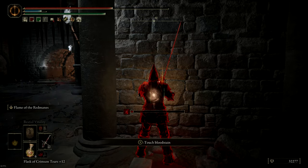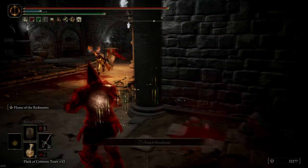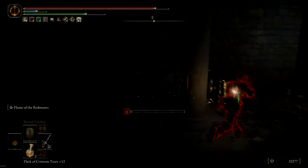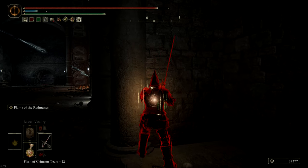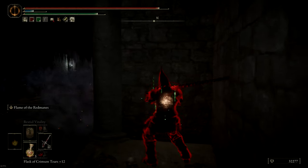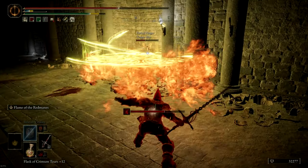I'm slowly healing with my regen, and then they finally decide to come in. I use my flask and then Flame of the Red Mane ends up being very useful for getting some damage. I didn't get hit that hard because of the talisman I used to raise my defenses. I notice the enemy is shooting projectiles, so I take that chance to go after them — Flame of the Red Mane gets another hit. They're very desperate here, trying to hunt me down, but the trap is actually working to my advantage.